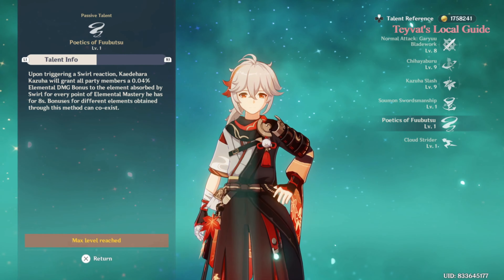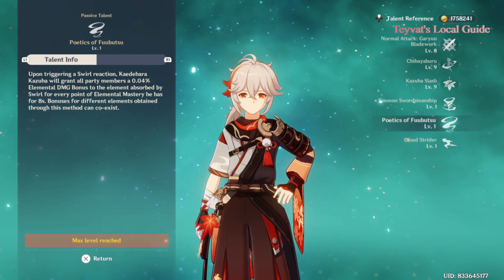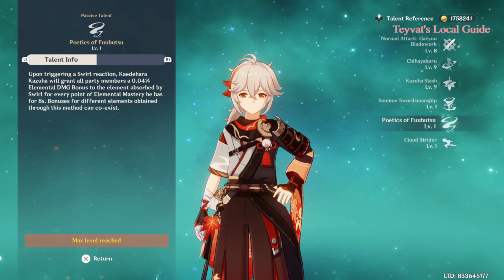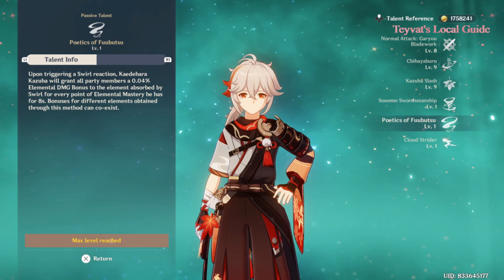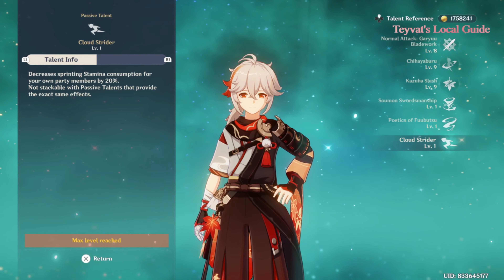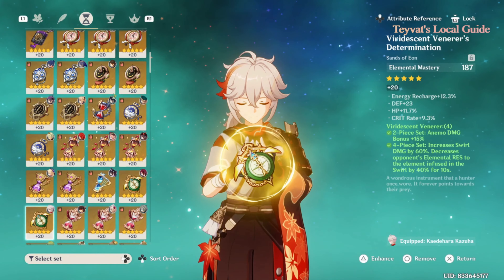This passive can also buff your DPS in the same pattern, but the damage increase depends on how much elemental mastery your Kazuha has. In simple words, every time he uses his elemental skill or burst, any element that is absorbed will get a damage bonus, and that bonus depends on Kazuha's overall elemental mastery. The last passive is good for exploration — it decreases sprinting stamina consumption by 20%.